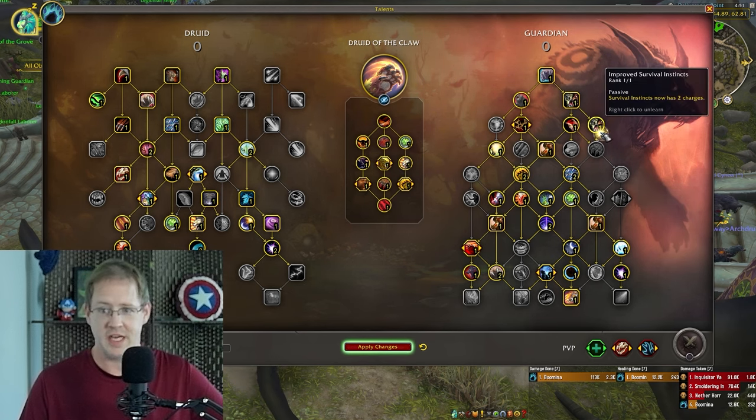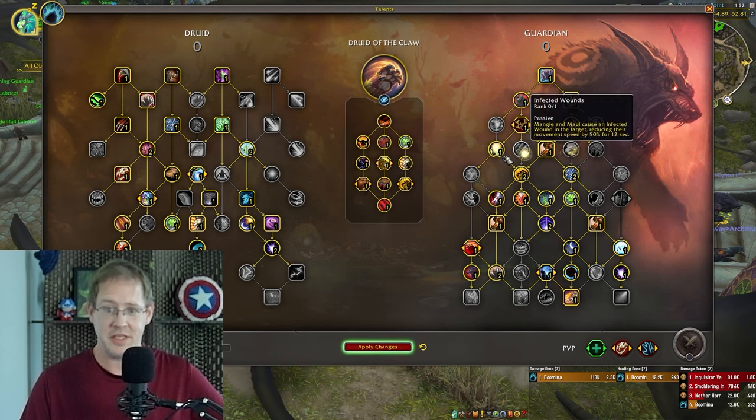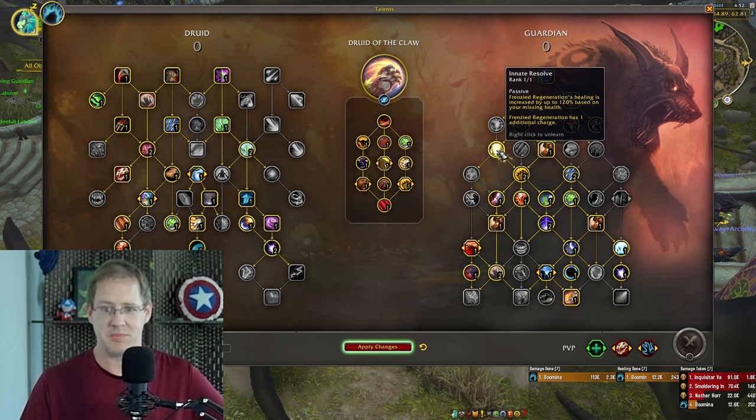On the right-hand side — double charges of Survival Instincts, bypassing stuff I don't think is too necessary. Innate Resolve for Frenzied Regen — I don't like playing with the Regrowth talent, especially solo. You might as well just press a button you can't accidentally unform yourself with.